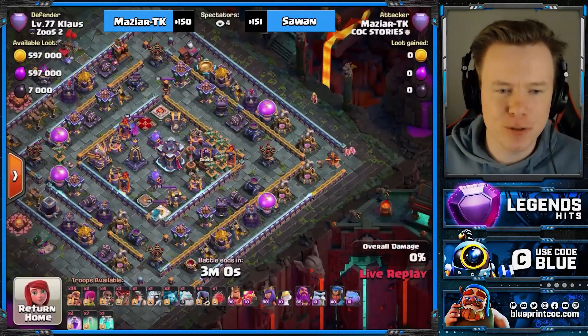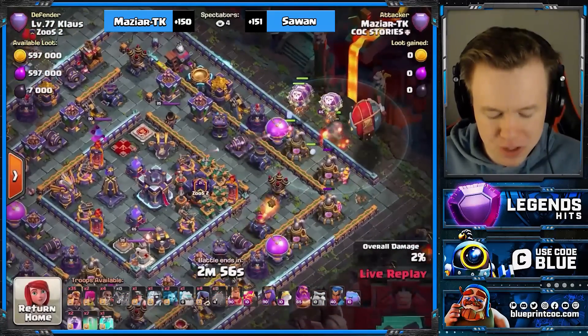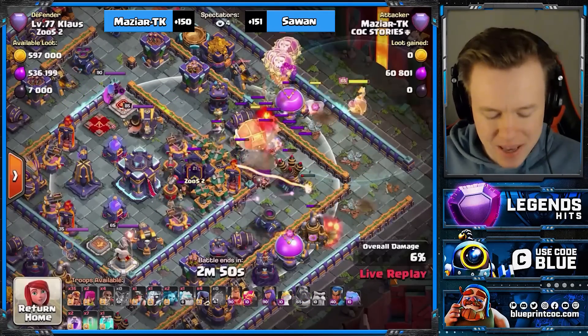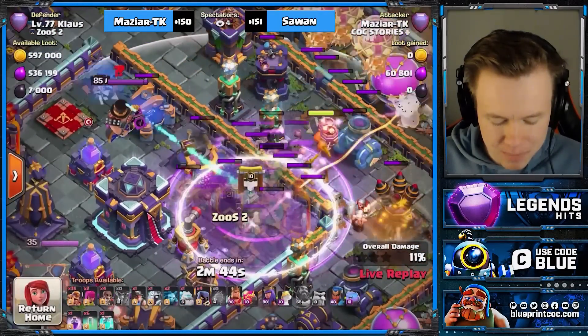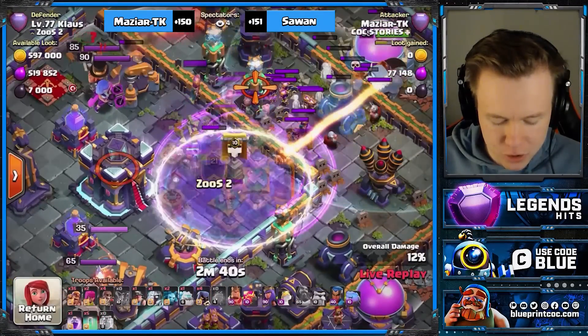You may notice I'm shimmied over to the right side of the screen. That's because I'm confident the blimps come in this way because A, it's always better to blimp on the side of the town hall with the CC when it comes to ring bases. And B, you'd want to land it here — there's no room for giant bombs. This just seems perfect. He's just going to clone directly on top.